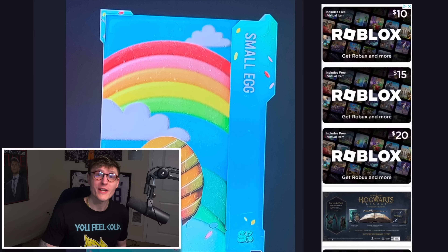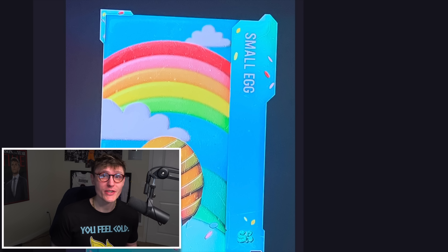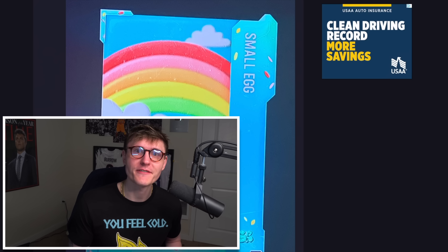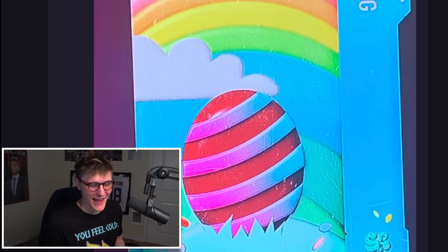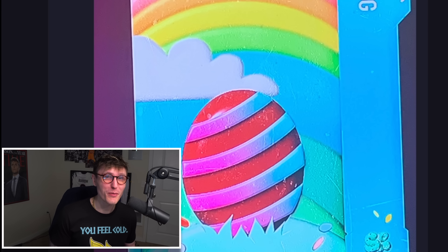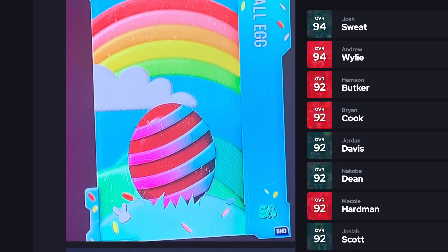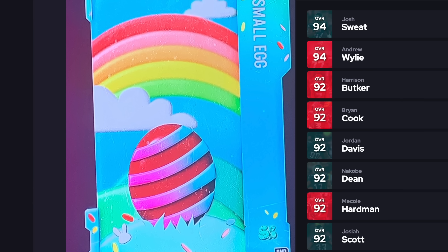The small eggs are usually absolutely incredible every single year because they have such good value — they're only 15,000 training. If this is indeed a 91 or 92 or 90-plus overall card, you're going to have some really good chances at pulling much better cards. After that we have another small egg that kind of looks like the Super Bowl promo to me — maybe it's a 91-plus or 90-plus Super Bowl player, whatever the lowest overall Super Bowl player is.